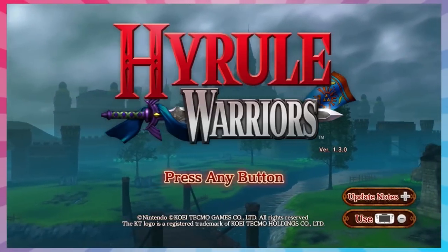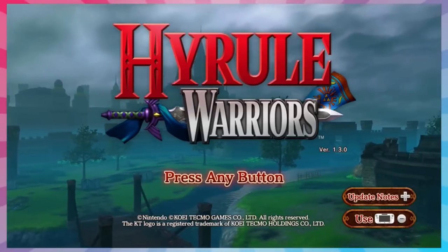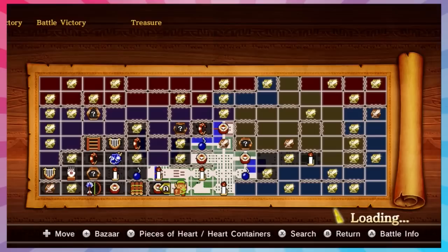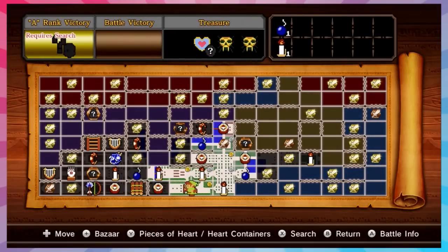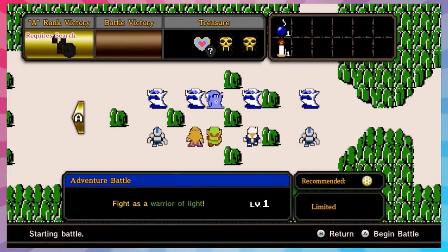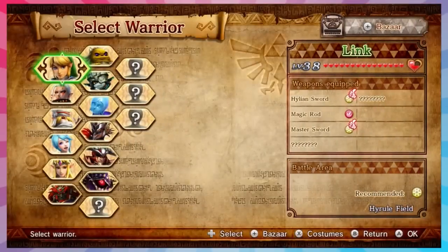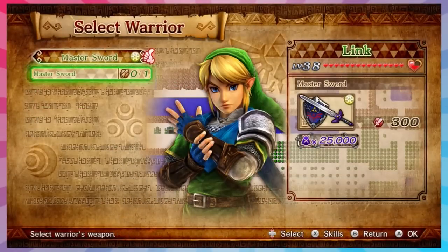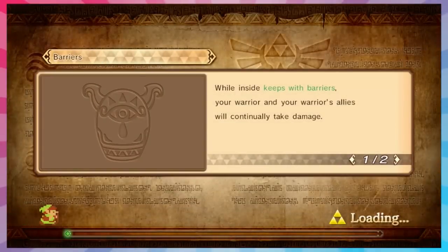Ladies and gentlemen, it's Hyrule Warriors time! I actually didn't even get this for my Wii U - I didn't have the money, and AP sent me a text saying he was going to buy Hyrule Warriors and a Wii U today. And then I did. We're doing adventure mode, which is basically the map from the first Zelda with little challenges along the way.